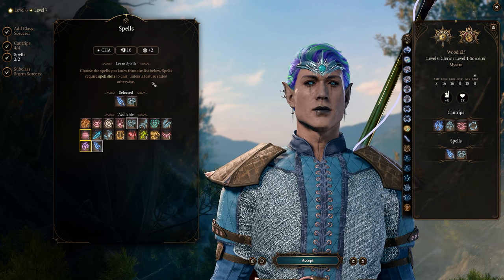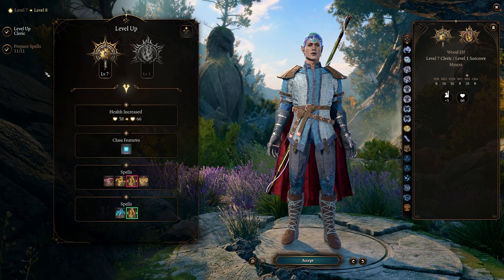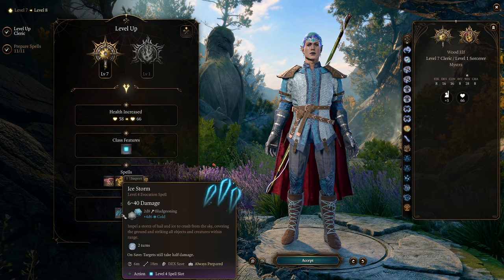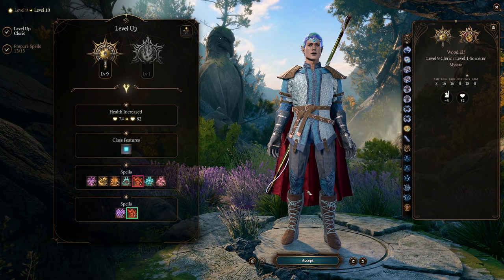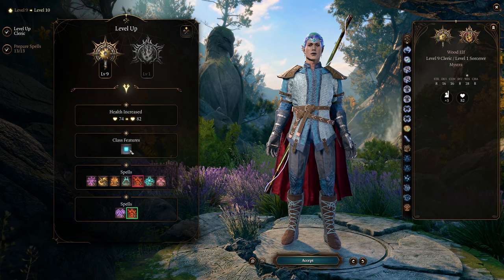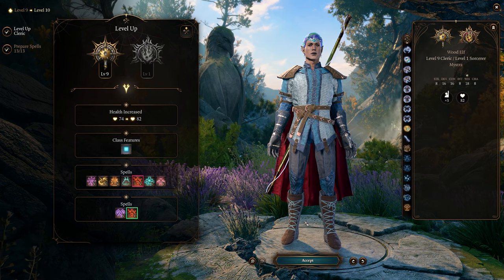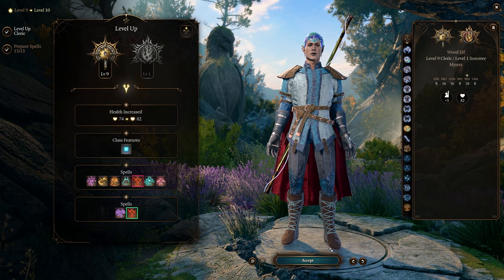With the Storm Sorcerer dip we also get four cantrips — for example Shocking Grasp, which fits this build perfectly, and Mage Hand which is great utility. For spells, Witch Bolt is a lightning spell option, or utility picks like Disguise Self or Feather Fall. Both approaches — dipping early or late — are fine. For the remaining levels just keep leveling Cleric to finish the build.